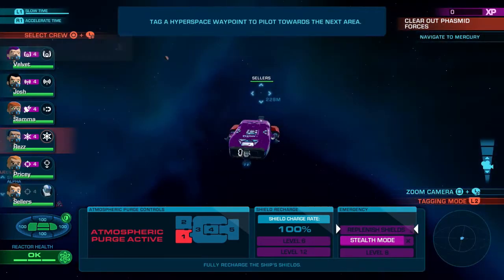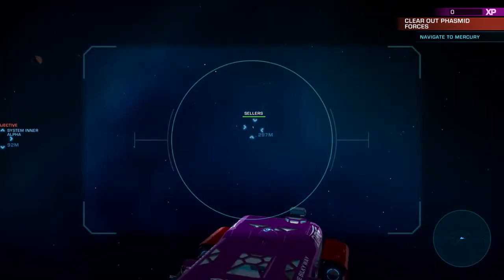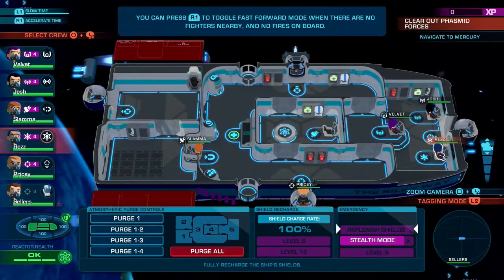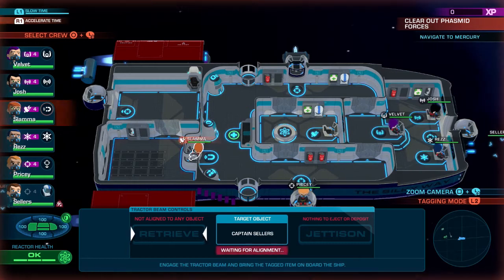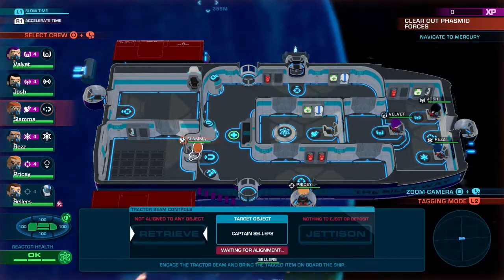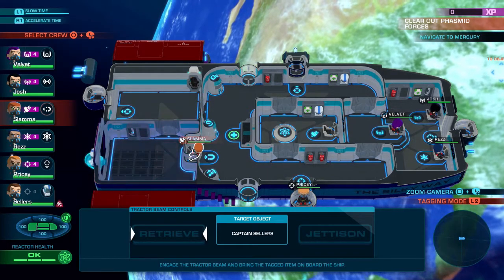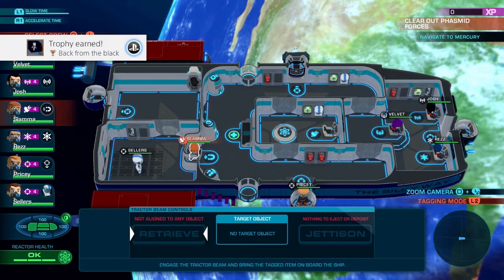If we zoom out, we can see them floating behind the ship. With your targeting, go ahead and select them so that your ship moves in their direction. Then go back inside and select whoever you put on the console for the airlock section — in this case, my engineer Slamma. Wait for the ship to align with the floating body out in space, and when the retrieve button turns green, go ahead and hit it to bring that body back inside. This is going to unlock the back from the black trophy.